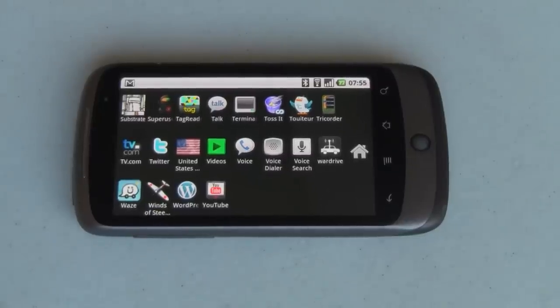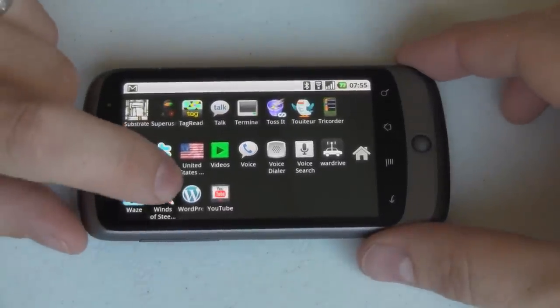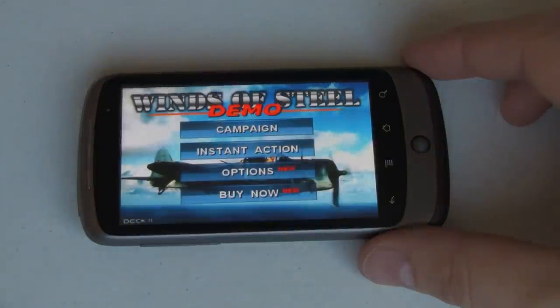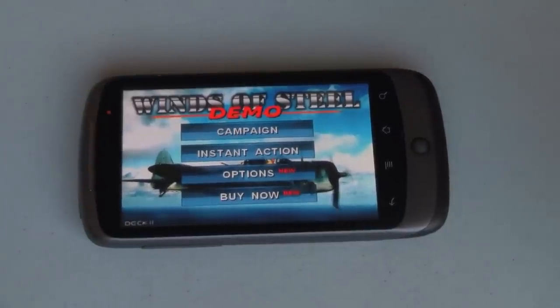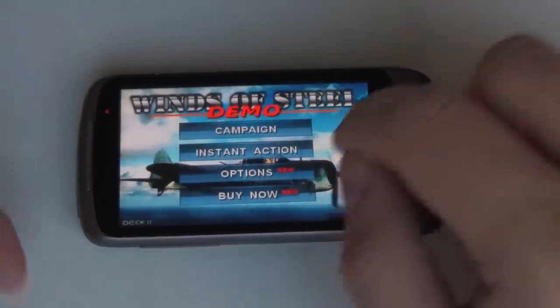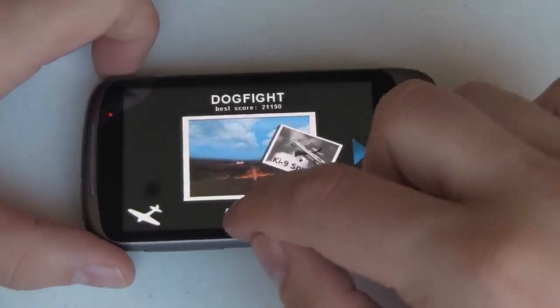Winds of Steel is an airplane flying game — more specifically, a dog fighting game. It uses classic airplanes rather than new and modern ones. The version you get from the market is a demo. You can unlock additional levels by purchasing the deluxe version, but it's a fully playable single-level game that is really addictive and has an awful lot of replay value. So we're going to jump in here to Instant Action and play.